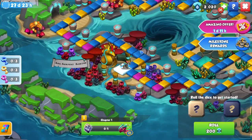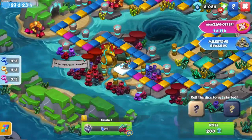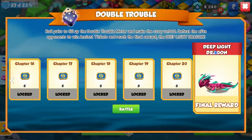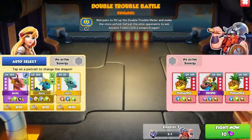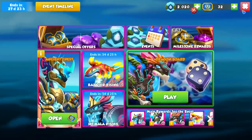We also have Double Trouble going on where you have to finish off every single chapter, and at the end that's how you get Deep Light. Genuinely, I don't think most people are actually going to get this Deep Light Dragon because it's going to be completely RNG based, but best of luck with that.